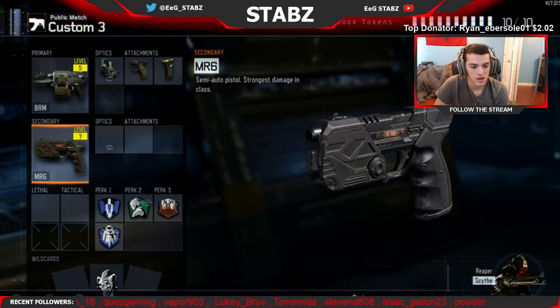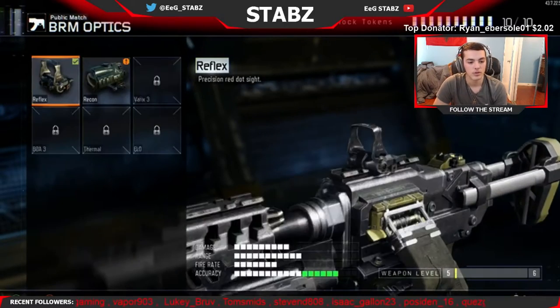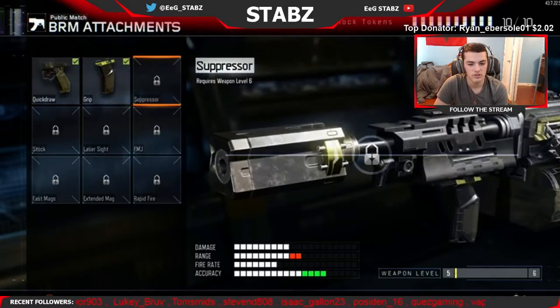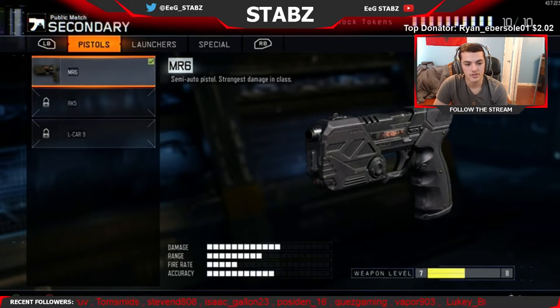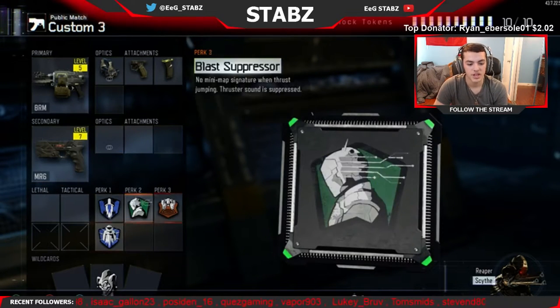I want to see if I can recreate something like that today. This is my class — I have the BRM with Reflex; I'd love to put ELO on there but I don't have it unlocked. I don't really use this gun too much so that's probably why. Since it is an LMG, I have the MR6 as a backup because it takes a really really long time to reload.